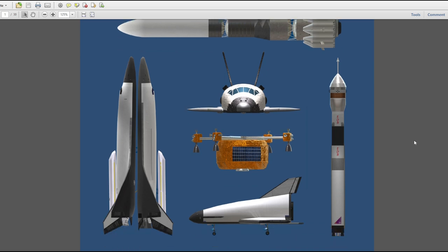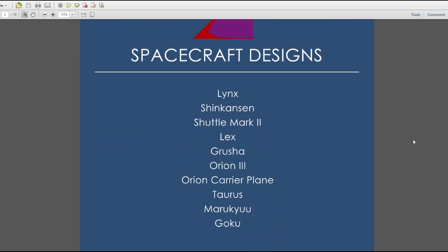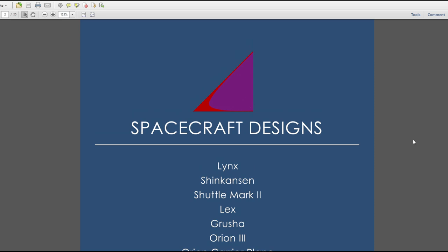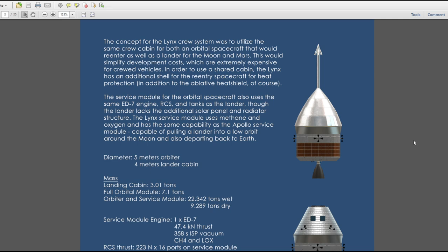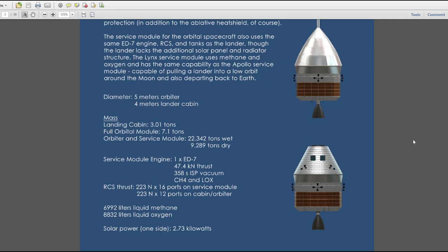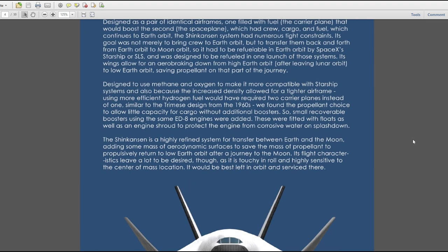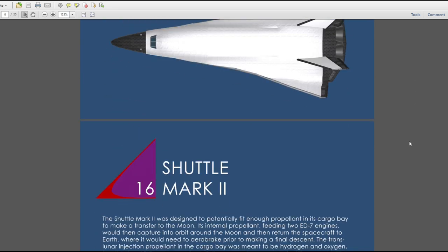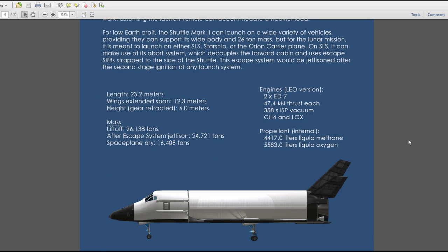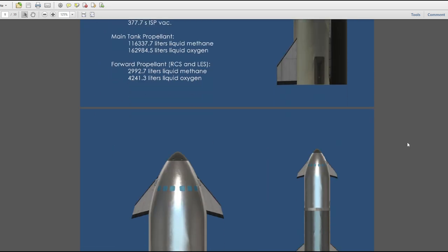This is basically a document that has most of my designs, and the goal is so that people can follow along with the videos, because I don't always explain all the designs. We have the spacecraft designs but also launchers later on. It has some of the logic, the layout, and all the numbers for our craft. I've tried to add what I had as of April 2022, but I've had some new designs since then and I'll add those later on.